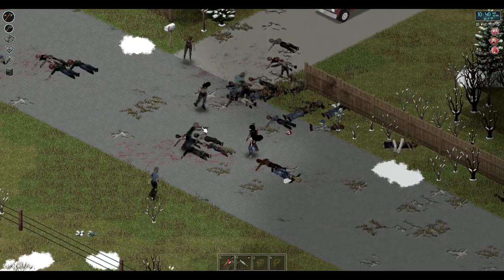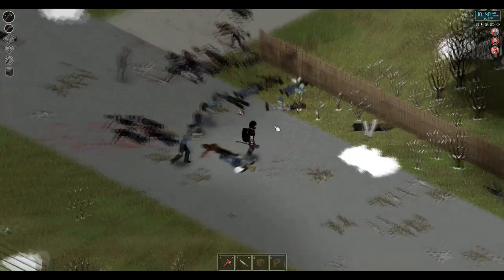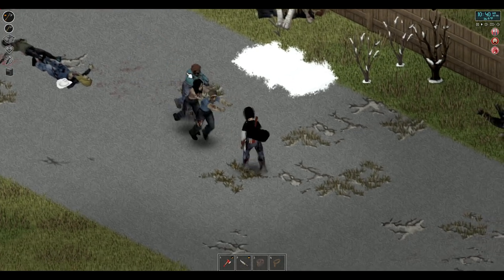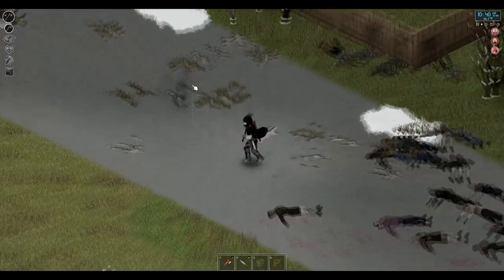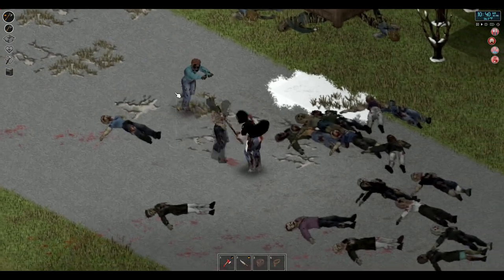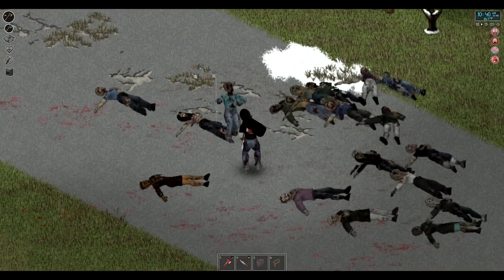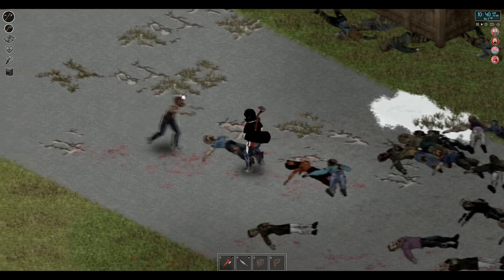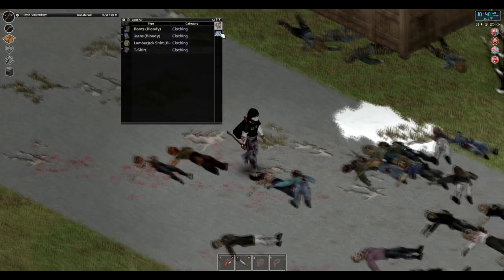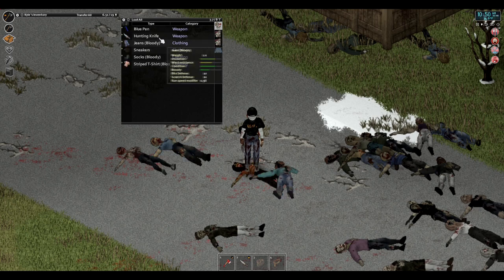We should be able to take them out with relative ease, so it's not too much of a problem. It's just the amount of zombies here is — ooh, I whiffed that so bad. The Wood Axe is still a great weapon — it is absolutely phenomenal. It just cleaves through them like butter.